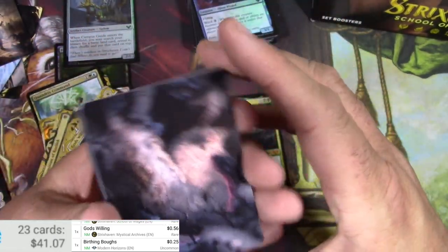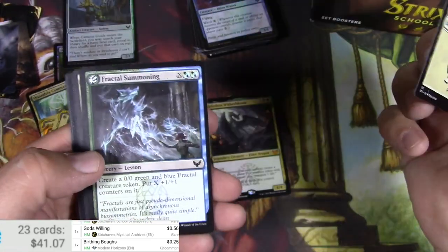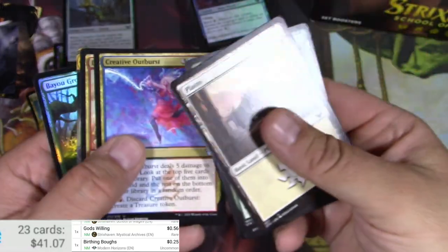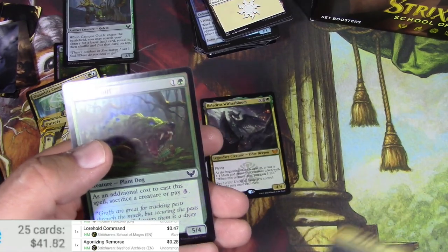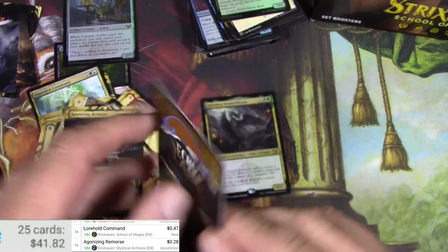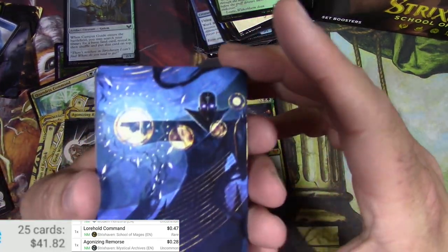Fractal token — that's pretty cool. And a Fox! Crafty Companion — I think that's the flip side for the planeswalker Lukka. We got a Lorehold Command and an Agonizing Remorse. Nothing too big. And yep, Secret Lair — give Wizards all your money. The Hasbro shareholders need to get those dividends, you know that's how it goes.